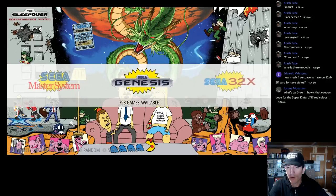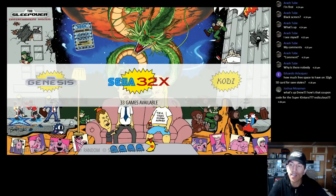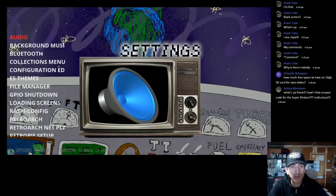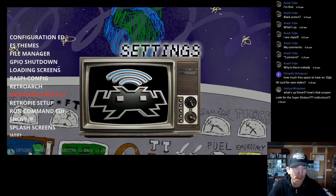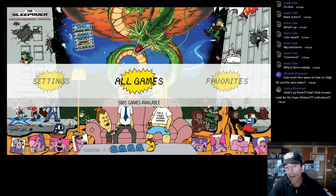Sega Master System 277 — cool that it says Genesis not Mega Drive for those in the US — 798, Sega 32X 33. You've got Cody shortcut, Pixel shortcut settings which is your RetroPie setup. There are some scripts in here like background music, GPIO shutdown, and loading screens — nice to see. All games: 5,885.